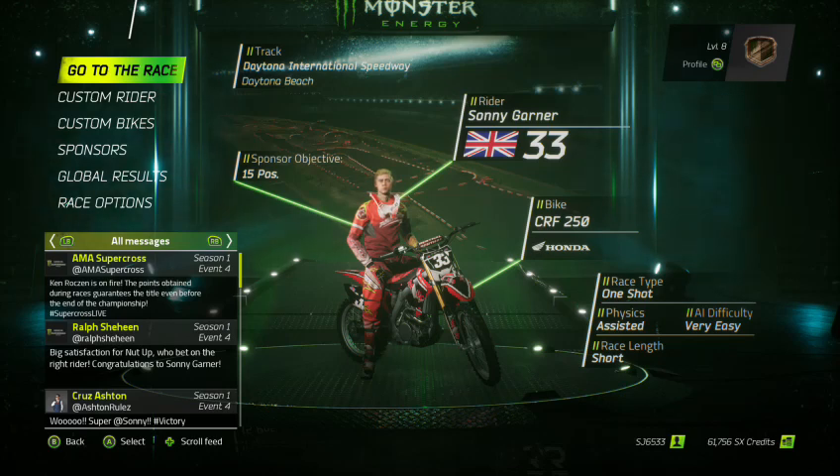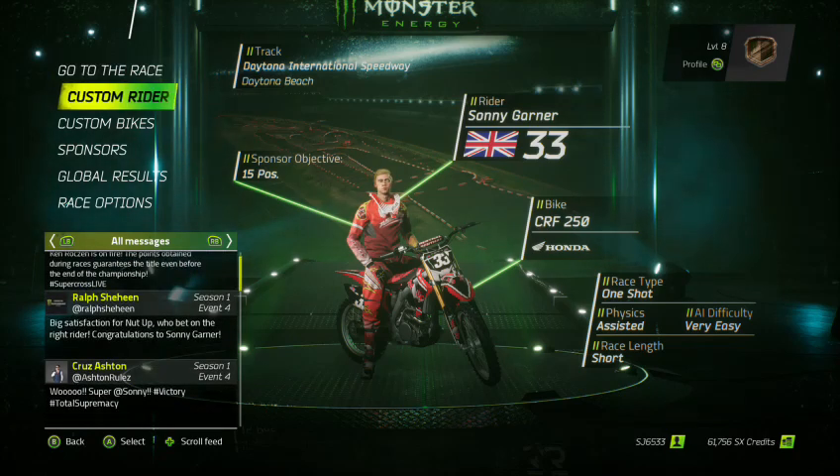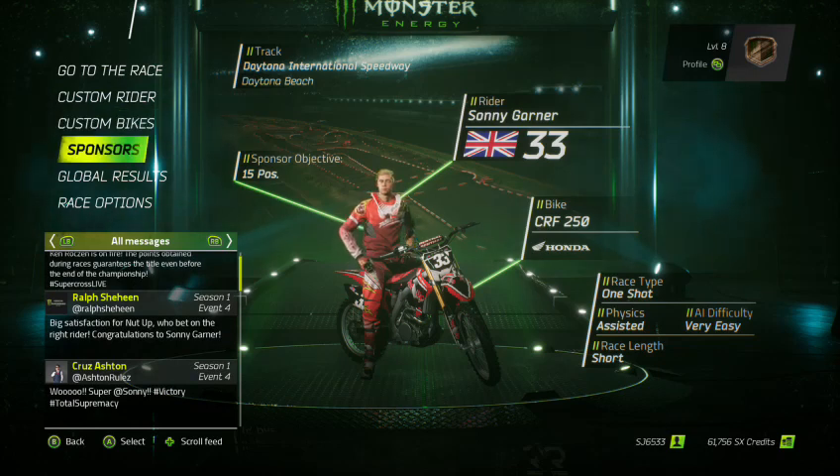What I'm going to show you today is the career mode. I've started a career and created a rider — you can customise your rider, customise the bike and all that sort of stuff. You can also customise the sponsors you have, and each sponsor has different objectives for your races. As you can see, my sponsor objective at present is to finish 15th or higher. I'm a level 8 rider at the minute.